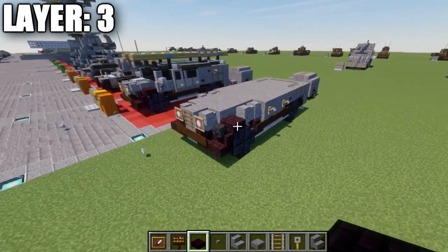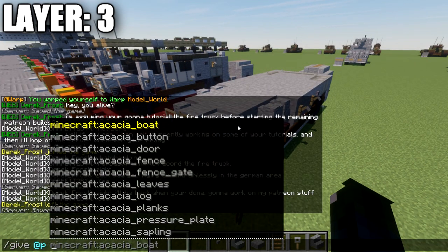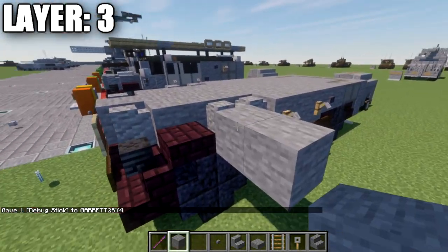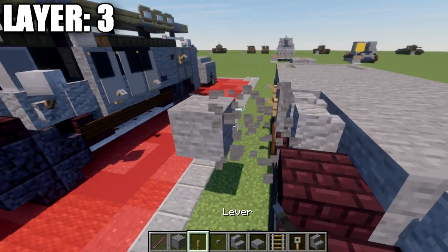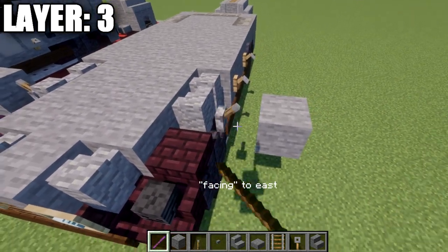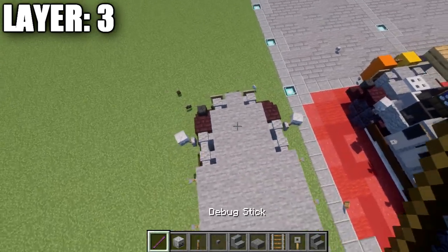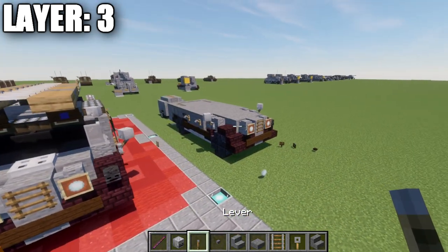One additional thing: use the give command to get yourself a debug stick. Build off to the side of this wall, place a lever on the side of this block, and do the same on the other side. Use the debug stick to change the facing so it lines up with the wall and looks like it comes off it. Delete those support blocks, then place a skeleton skull on top of each lever at a very slight angle for the side mirrors — a cool little trick that looks pretty nice. That completes layer three.